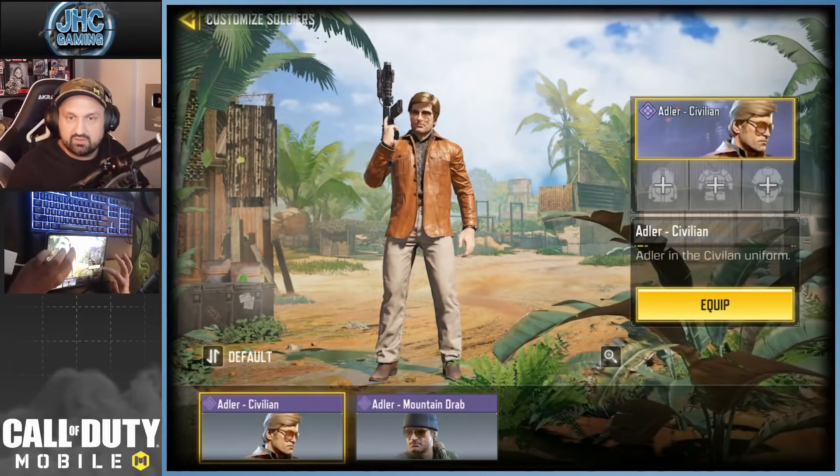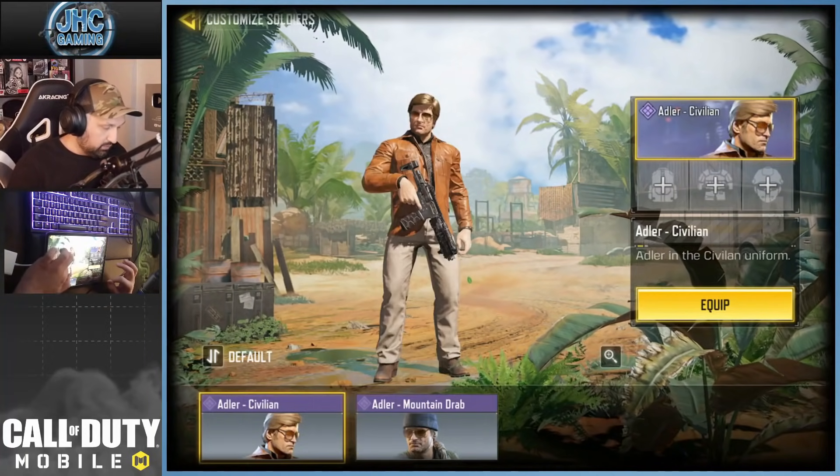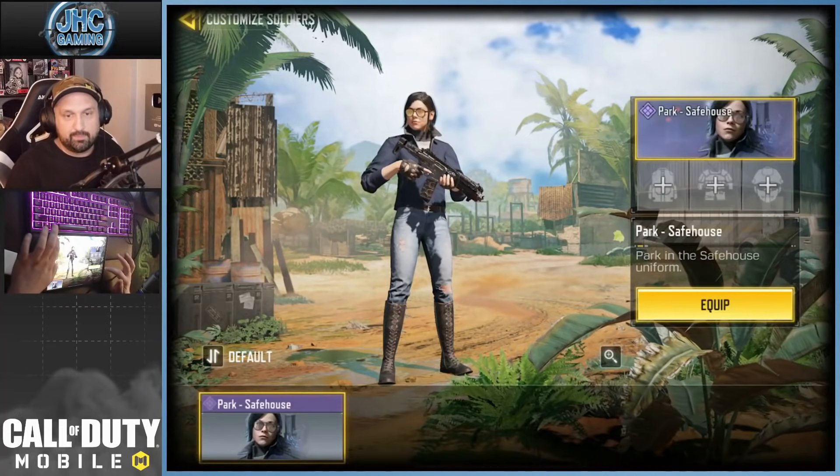Adler — we talked about it today on stream. I think there's only two other skins in the game, one from the battle pass and one from the Cold War beta. That one's dope. Park — only one so far, Park Safehouse. I don't know if we'll have more.